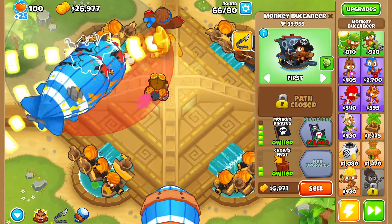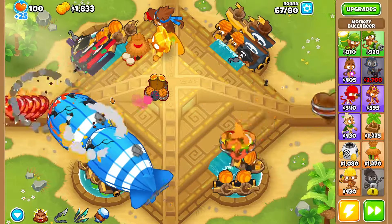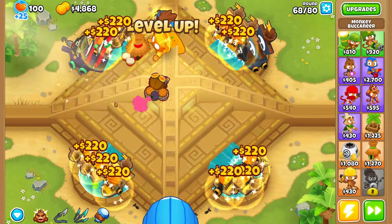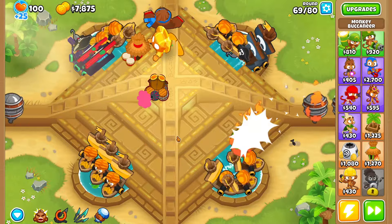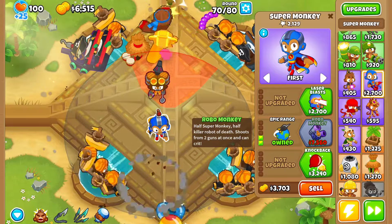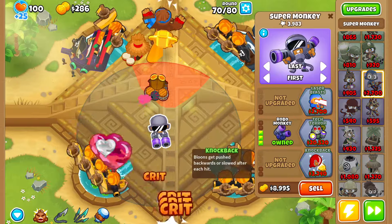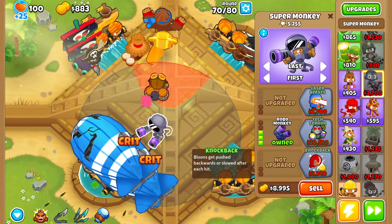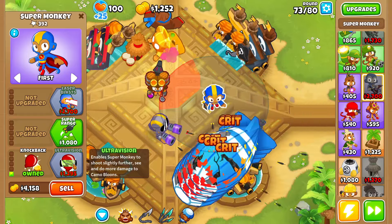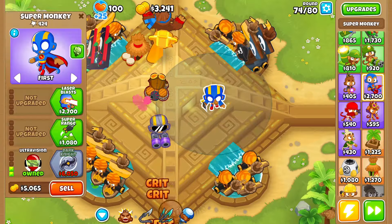We're so close to getting the achievement, why did I have to buff the Sun Avatar? So it looks like we're going to be getting the 'I Like Them Big I Like Them Chunky' achievement on Alternate Balloon Rounds instead. I think we should be able to do it there — there's no way we can do it in Half Cash mode but Alternate Balloon Rounds should be viable. I'm so wrapped up in playing the game that I forget about that achievement. We could have already had it so long ago. Now I'm grabbing a Robo Monkey.